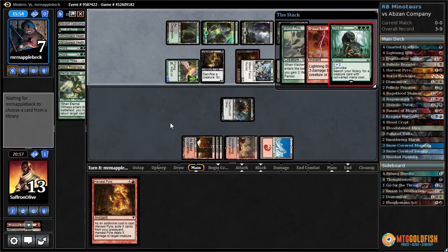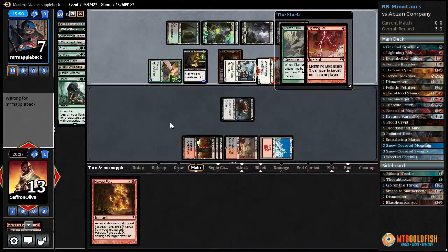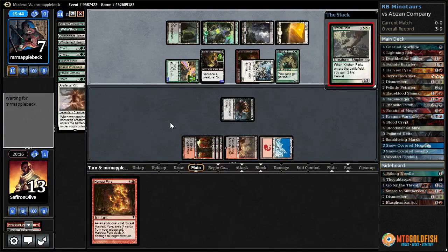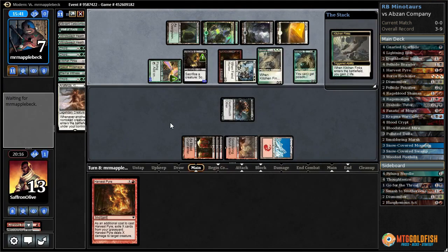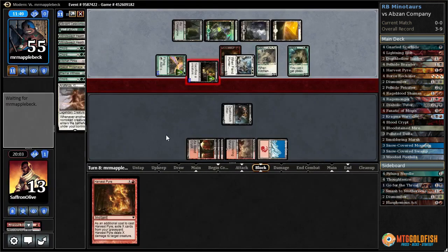Huge draw for our opponent. We f6 — let opponent gain as much life as they want and then hope we can play through our entire deck and win that way. I got a Melira — same thing. We'll come back when our opponent stops gaining life. Our opponent gained up to 55 — attacks us down to 11. We draw a Rage Blood Shaman, cast it. Attack with our Petrifier — trample and deathtouch. Opponent takes it.